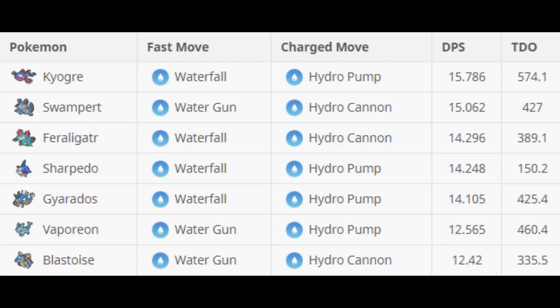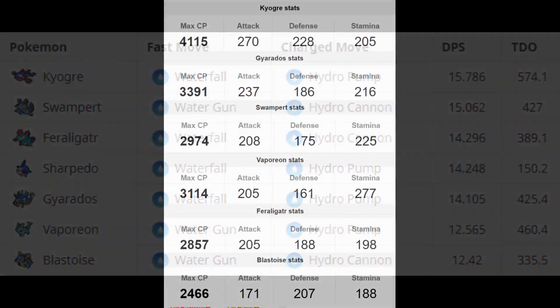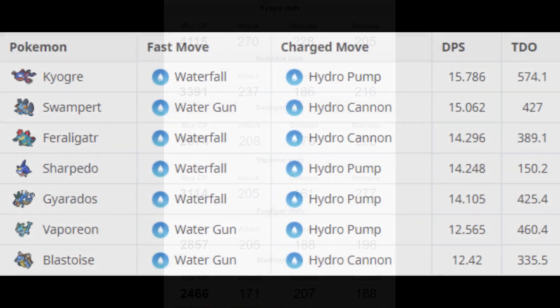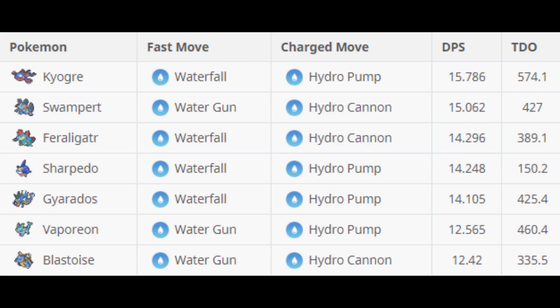Should Feraligatr receive the move Hydro Cannon, this would actually move him up quite a bit in the ranks. Feraligatr would then have a better moveset than most water types in the game, putting him at the number 2 spot in terms of water type DPS. This chart also shows Swampert potentially receiving Hydro Cannon, but that hasn't happened yet so we're going to disregard that for now. In the end he would end up being comparable to a Gyarados, maybe Swampert, or even Vaporeon once all factors are considered. Needless to say, he'll be moving up in the ranks quite a bit after Community Day arrives.